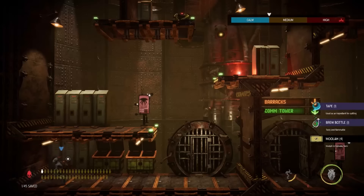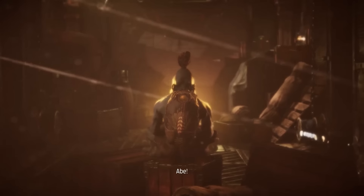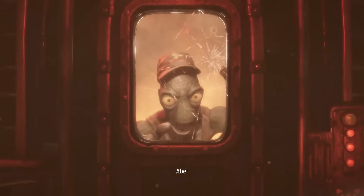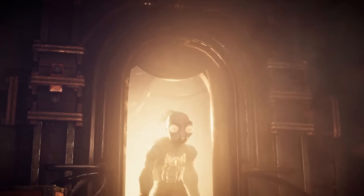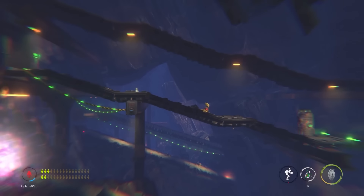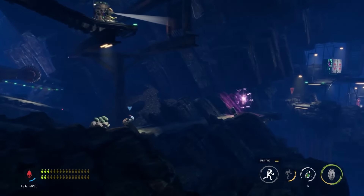Oddworld Soulstorm is a game that consists of 50% puzzle platforming, 25% going through lockers, and 25% going through those same lockers again because you died during the puzzle platforming. Another thing that isn't great is the bad ending, which is disturbingly easy to get, and also disturbingly disturbing. Abe's mission in this game is to reach the titular Soulstorm brewery and pour in a magical antidote to help free his fellow Mudokons from indentured servitude. But in order to do that, you must have Abe save 80% of his fellow Mudokons in at least 12 of the first 15 levels.